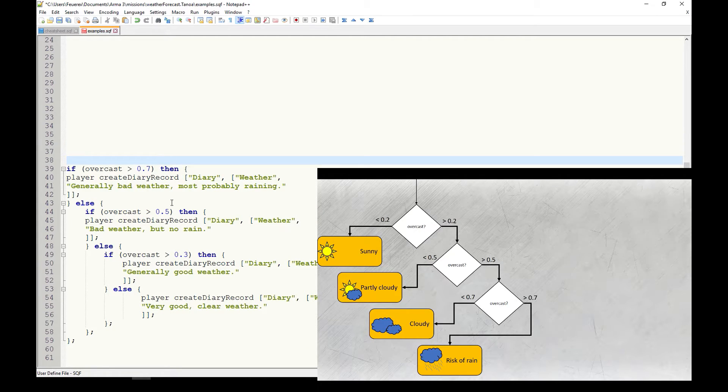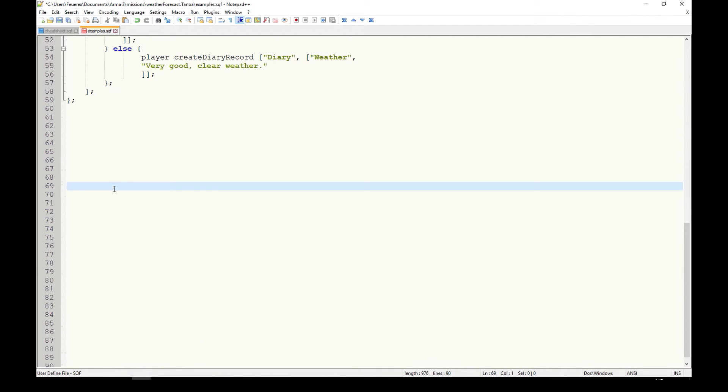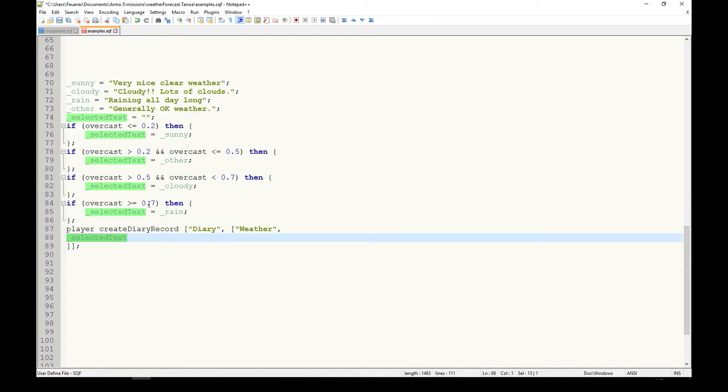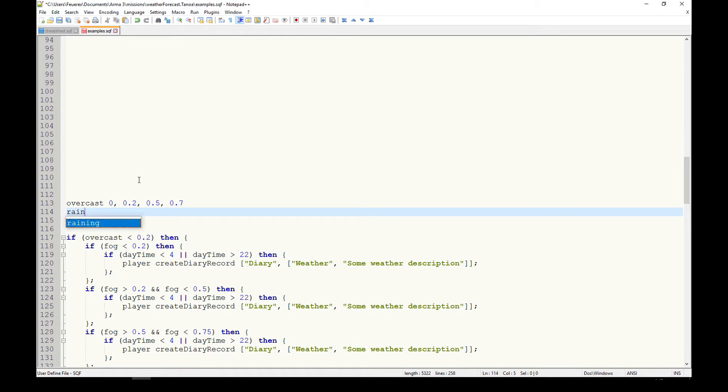A better technique, mostly because it creates a more specific description of the situation. We can also use a variable to prepare all different variations ahead of time and then just choose which one to use. We'll do that by replacing the hardcoded string with a variable and filling the variable ahead of time with the desired text. We can use switch-do or several if-then constructs. But the best, most precise technique would be to not only ask for the general overcast and guess the weather from there, but actually get all the info we can and use all of it.